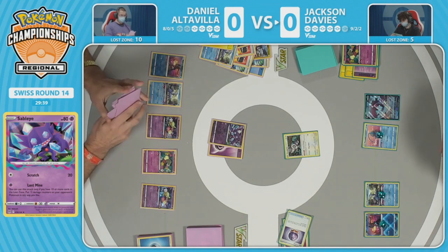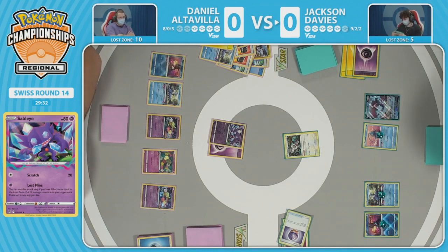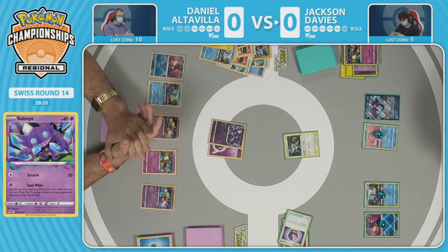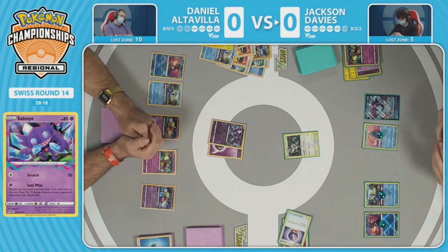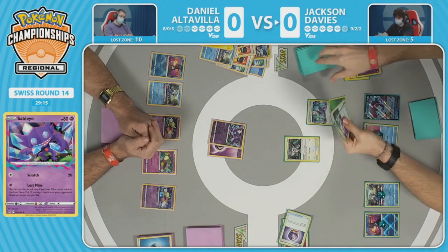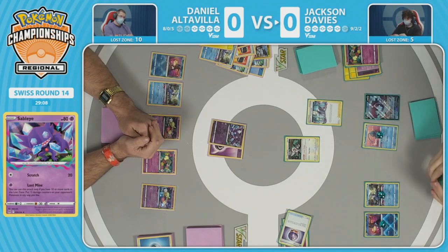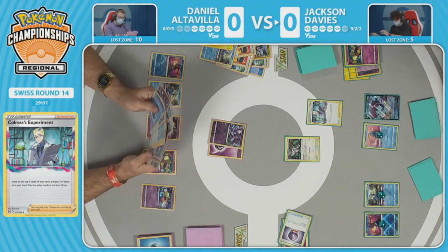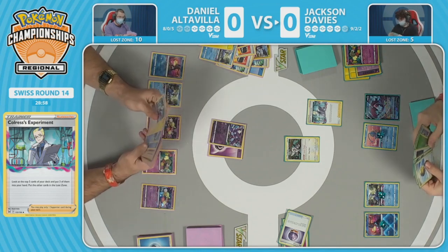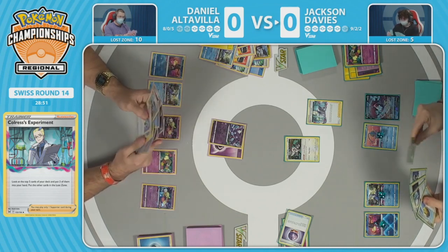With Comfey going down, Jackson is very reliant on a Colress's Experiment to keep the engine up. If the Orangaru retreats to bring Cramorant active, gets the knock on Sableye, Daniel can promote the other Cramorant and stay ahead in the prize race. Jackson does have Colress's Experiment — there's an energy, energy recycler, and a Quick Ball. Jackson takes a quick note of another energy location — super important for this list. Looks like another Colress as well, and a Mirage Gate.